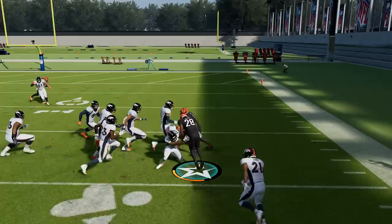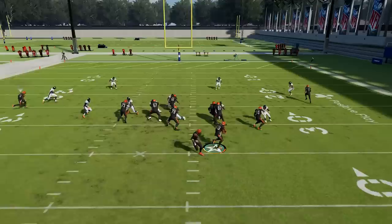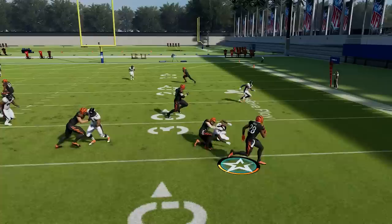Number eleven: the best ball carrier move in the game — the precision spin. Hold the circle/B button down while also holding up on the left joystick at the same time. This precision spin will almost guarantee that you make the first defender miss in the open field, turning your play into a much bigger play and allowing you to get extra yards.